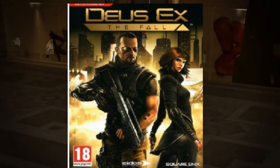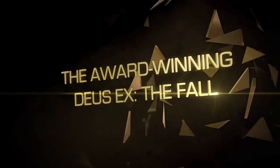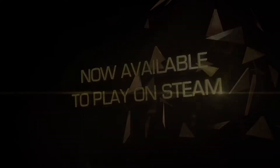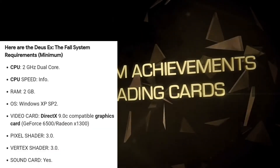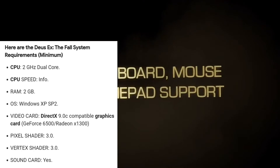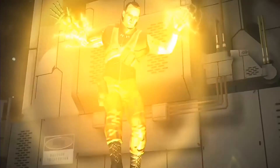Bonus Game — Deus Ex: The Fall. This is an action role-playing video game developed by N-Fusion Interactive and Eidos Montreal, and published by Square Enix. It's an amazing action-adventure and futuristic game. To run this game you need a 2 GHz Dual Core CPU, 2 GB RAM, and sufficient hard disk space. This game will easily run on low-end PC.